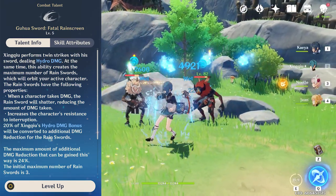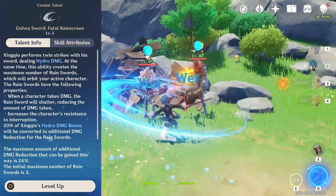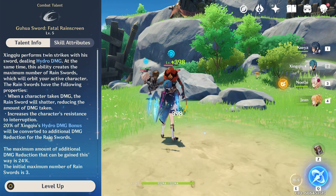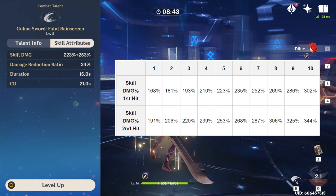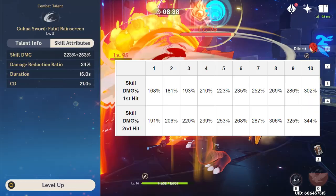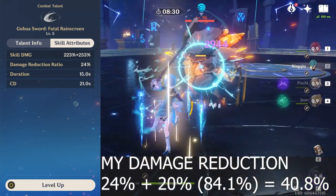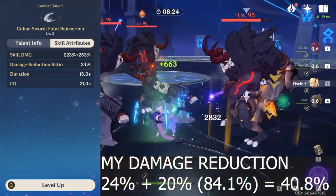Xingqiu's elemental skill, Fatal Rain Screen, is where the majority of his pure support potential lies. The elemental skill deals 2 instances of Hydro damage and a small AoE to enemies directly in front of him. He will apply Hydro to himself, however this only lasts for about 0.3 seconds, so use some caution when casting this skill. The damage scaling on his E ability is actually quite high at 359% at only talent level 1 and 503% at talent level 6. This skill also reduces damage taken while it is active by between 20% and 29% between talent levels 1 and 10, with an additional amount added based on 20% of Xingqiu's Hydro Damage bonus.